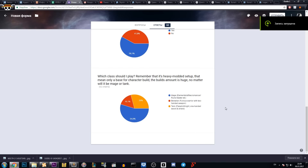Third question: what class should I play? 54.8% voted for Mage, 29% for Tank, and 16.1% voted for Berserker. So we have an obvious winner here.